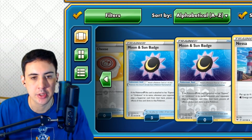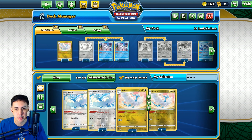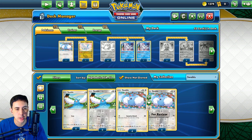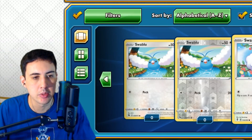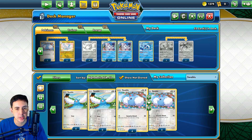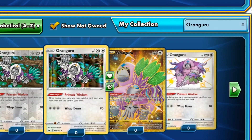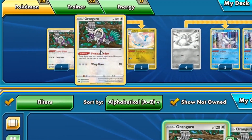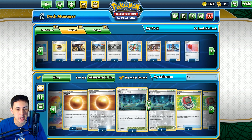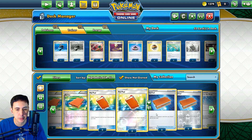Oh, you can play it with Altaria right, instead of the Inteleons. Got six of them for some reason - Swablu right, just chuck it in. That could be really good actually. Let's try it like this. And then you go Oranguru - put like two of these in. And then you can just Nessa every turn, which can be like super rude. Oh, it's a good Power Pad deck - put one in.